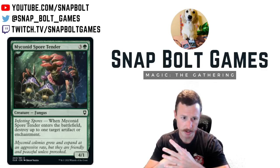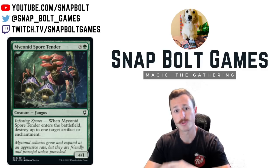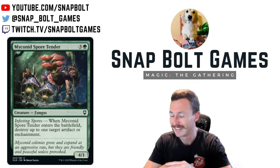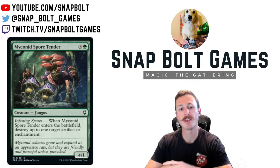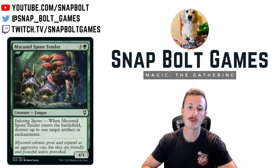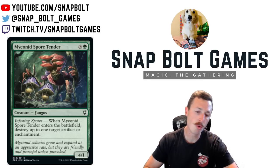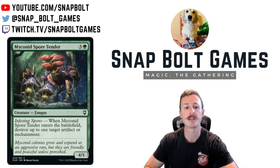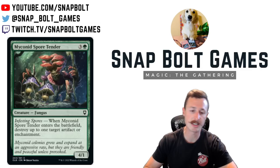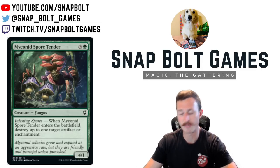This card is sweet too — a four mana four-one Fungus. When it enters the battlefield, destroy up to one target artifact or enchantment. This seems really good in Pauper. We don't have a Reclamation Sage as far as I know. We have things that enter and destroy artifacts, but the ability to hit either artifacts or enchantments is really strong. Plus four mana four-one is a little vulnerable but it's an okay body with that effect. If you start flickering this against Affinity, it's just going to be lights out. I think this one will absolutely see some play.